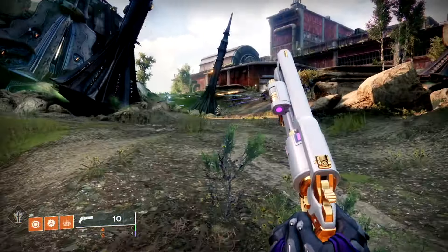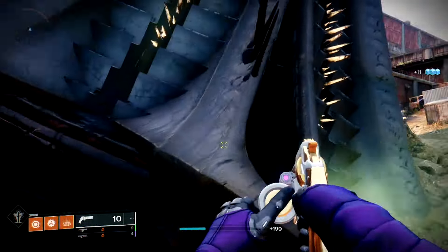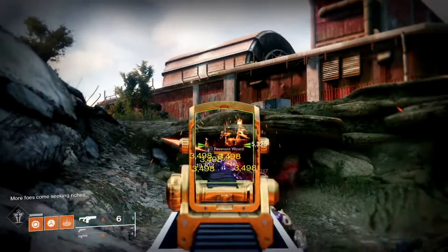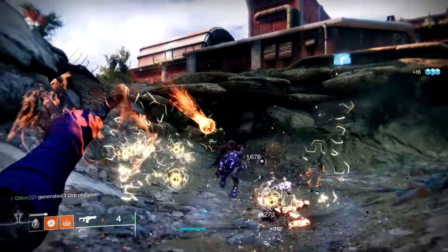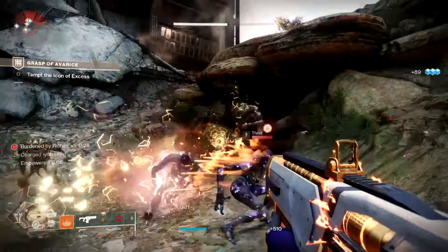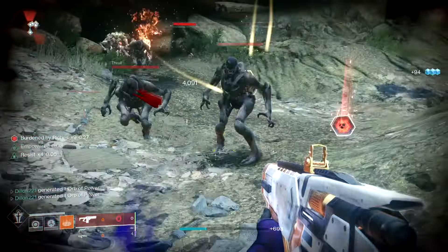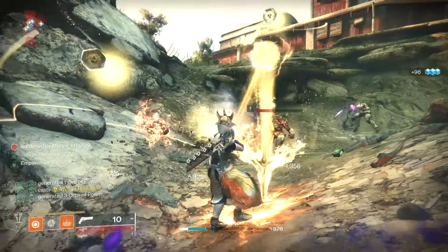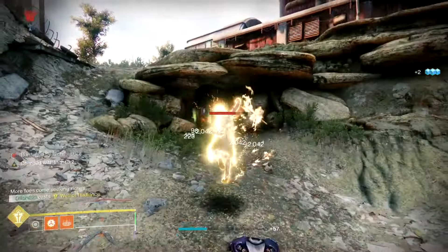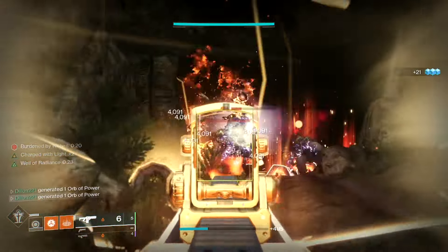Like the other dungeon, I'm going to do more of a walkthrough as well as cover the things I did to stay alive, since you're going to be trying the Solo Flawless. For this first encounter, you're going to be killing Hive enemies that drop Engrams, which give you a debuff called Burden by Riches. Once you get 50 of those for this first encounter, it'll open up the next section. A cool thing is if you get 10 Engrams, it'll give your super and all your abilities back.